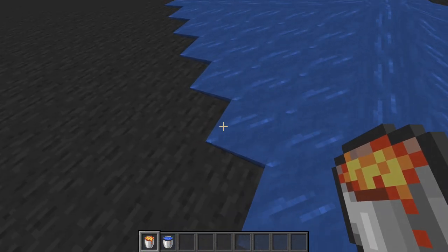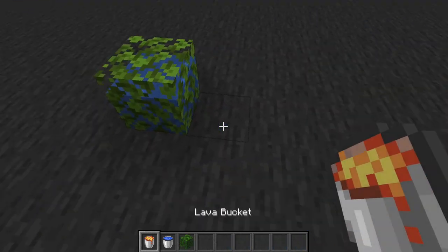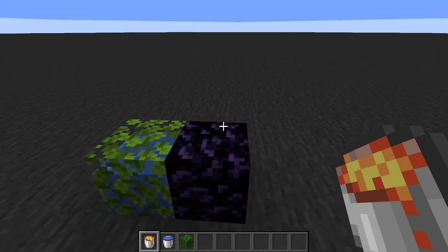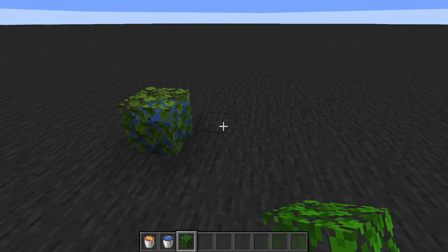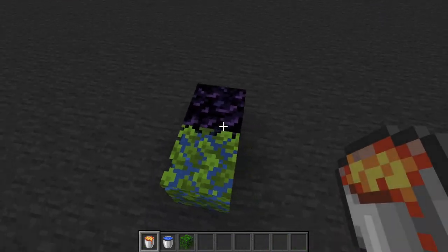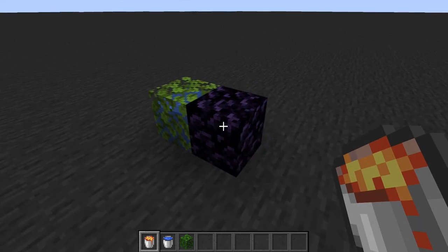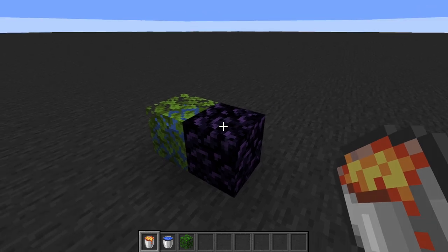For those of you that didn't know, if you put lava down next to water it creates obsidian, and it will do the same thing next to a waterlogged block. You have two options to collect the obsidian: either mine it as a player, or use a wither to break it for you. Since obsidian is both blast-proof and push-proof, we can't push it into a blast chamber like we would with ancient debris.